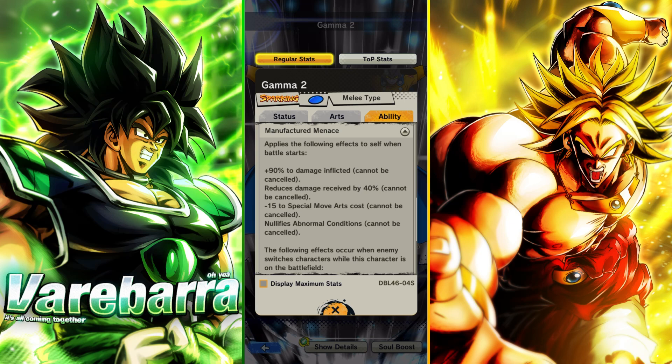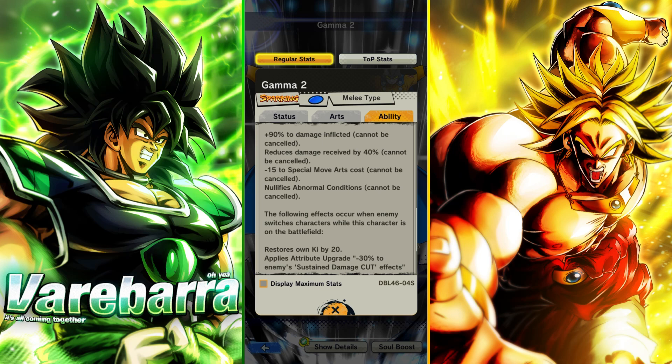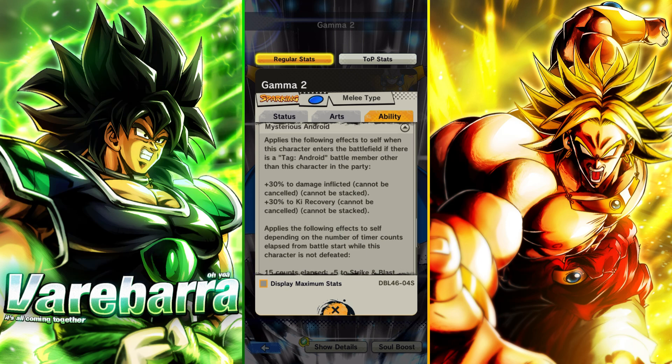This one, when battle starts, he's getting 90% damage inflicted, he's getting 40% cut, he's lowering his blue card cost by 15, and he's nullifying abnormal conditions — cannot be cancelled. Then the following effects occur when enemies switch his character as well as characters on the battlefield. So if they switch on you, he's getting ki, he's getting sustained damage cut by 30% for 10 counts, he's upping his crit rate, and he's inflicting the enemy with a plus 20% damage received.